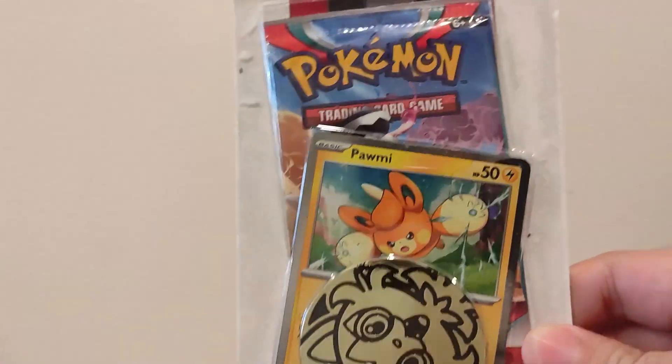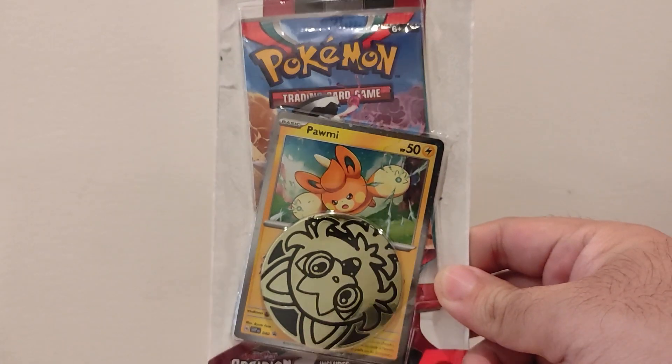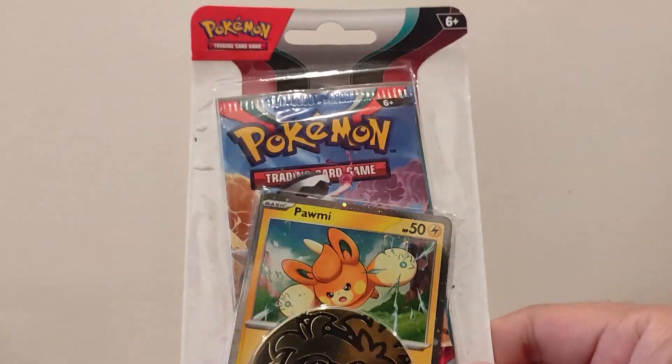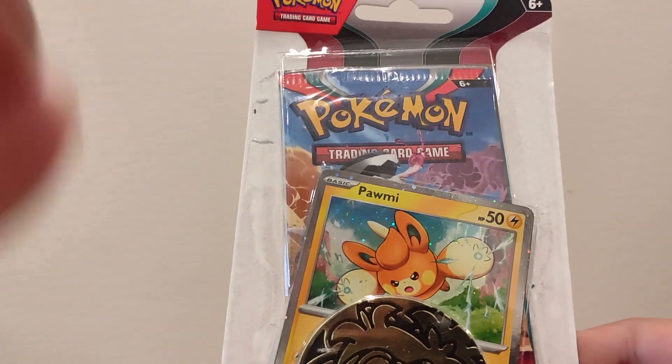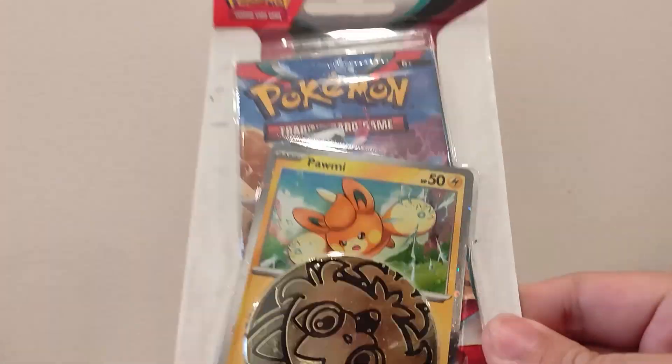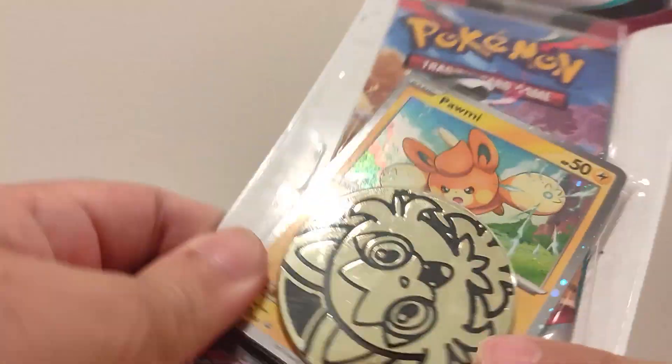Hey guys, welcome to day 15 of daily booster pack openings. This time we are opening up another one of these products from Obsidian Flames, and this time instead of Wooloo we have Palmy — it still has a Spregato coin and one booster pack.